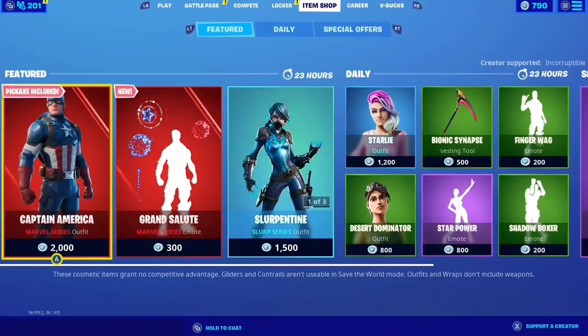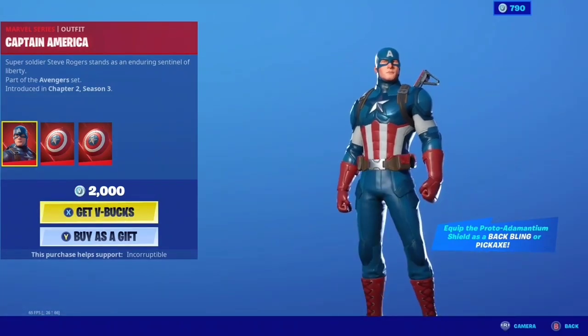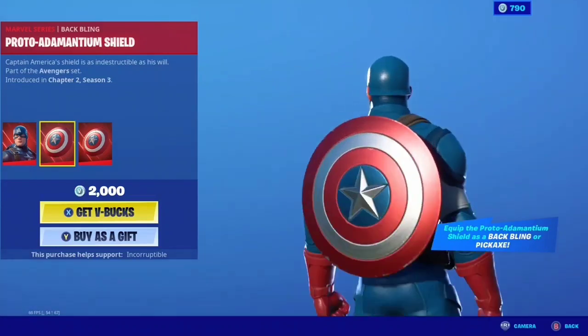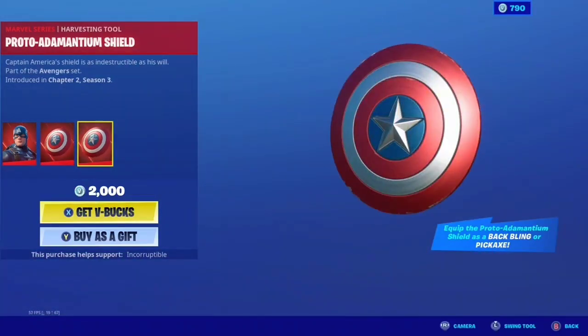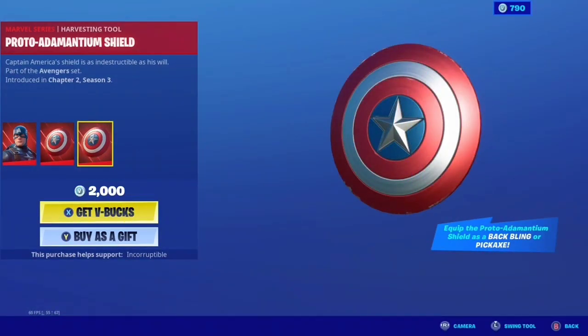Okay guys, we did go ahead and get the Captain America skin — it is a very clean skin, part of the Avengers set. We got a back bling as well. It says equip the photon shield as a back bling or pickaxe, so you can use this as a back bling and you can also use this as a pickaxe. Very cool!